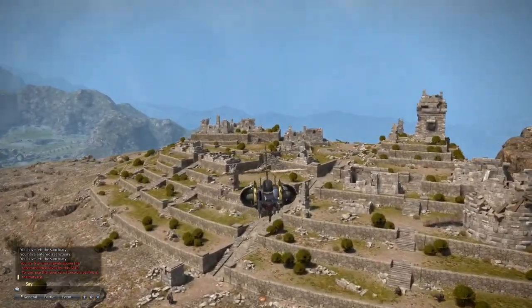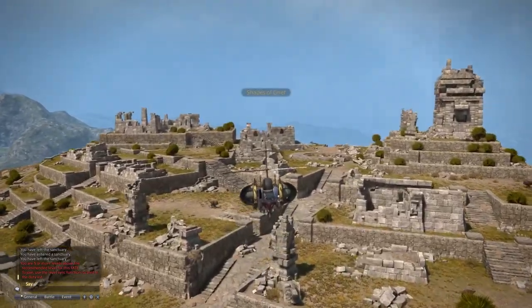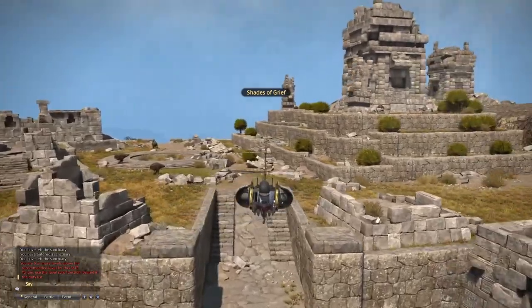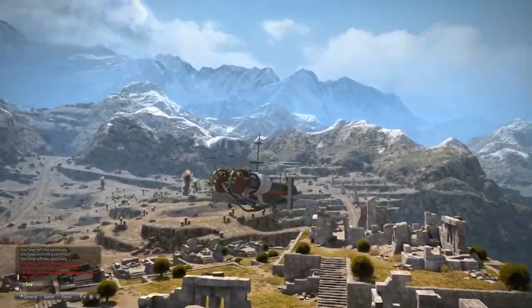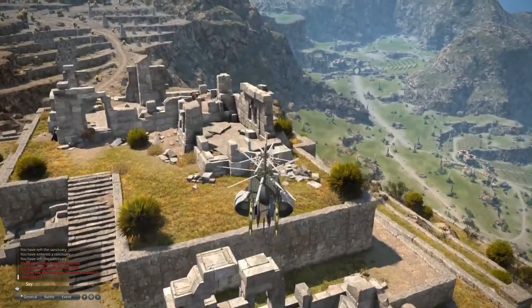Here we arrive at one of the final areas on this tour — the Shades of Grief. A lot of names associated with sadness or sorrow in this area. I'm kind of curious as to the lore of why they're associated with such sad emotions.